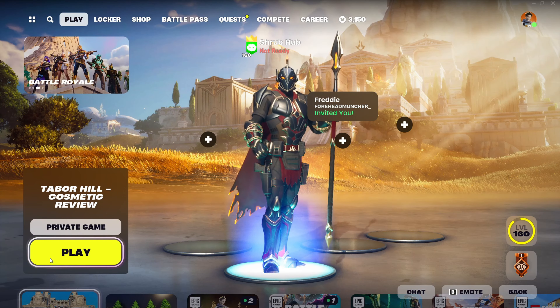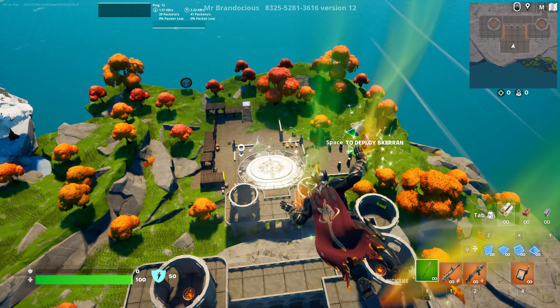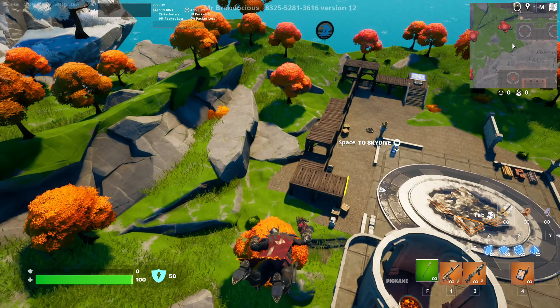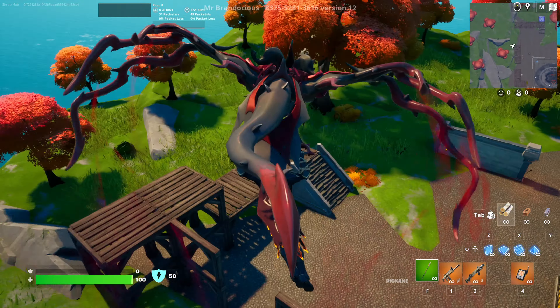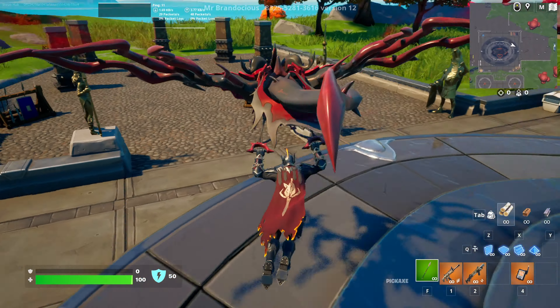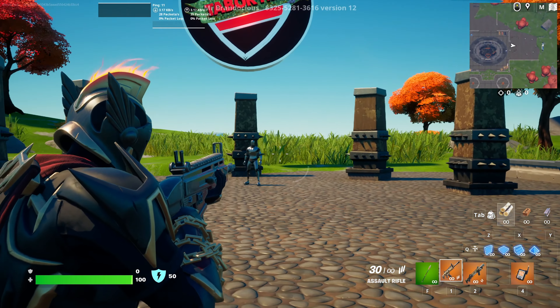Now let's jump into the review and check out all the cosmetics in-game. Ares does not have a contrail, but you can see him gliding here — his cape does not flap around that much. You can also see the glider suits him pretty nicely with the color scheme, and the chains on top suit him pretty well.